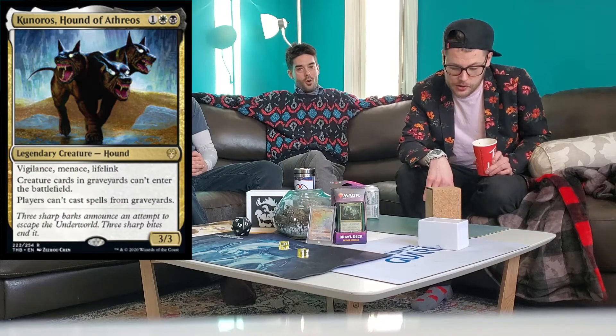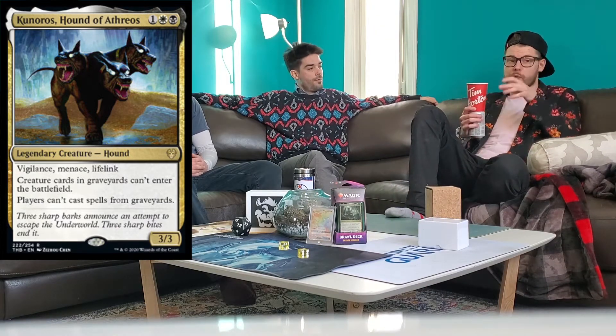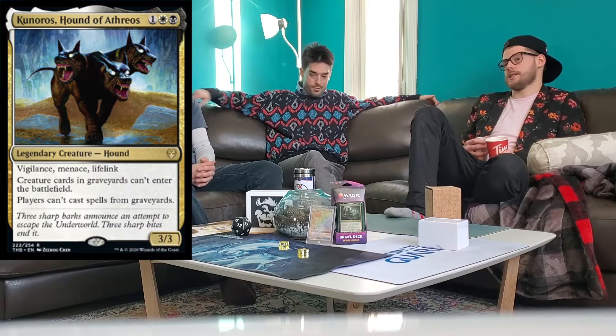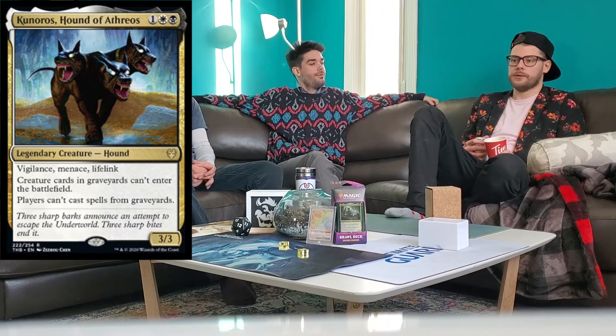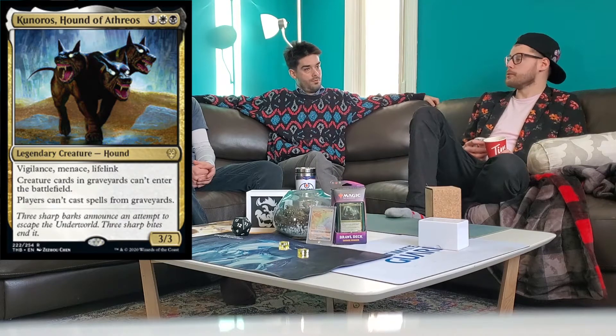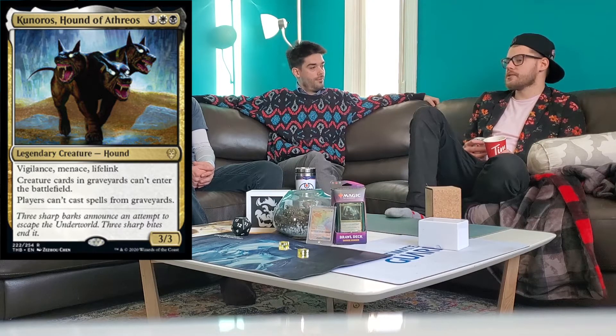My first pick is Coronos — I'm just going to call him Cerberus. He's one white and one black, has Vigilance, Menace, and Lifelink. He's a 3/3 that is basically Graf Digger's Cage on a body. I think this card is nuts. The problem with Graf Digger's Cage is it's only one mana and does the same effect, but it's taking up a card slot in your sideboard. Now you have a threat instead.